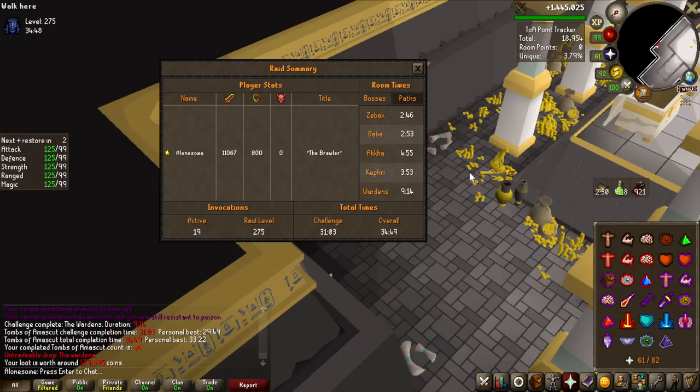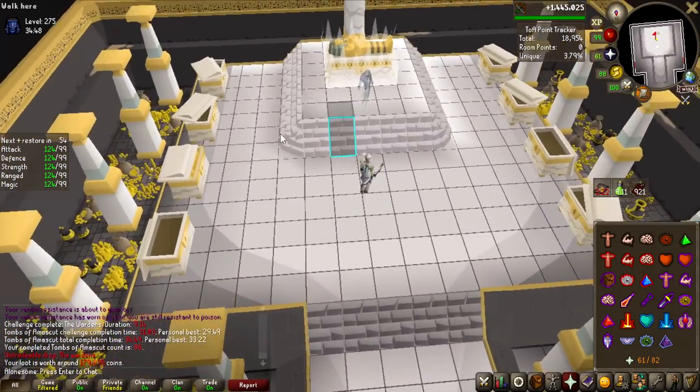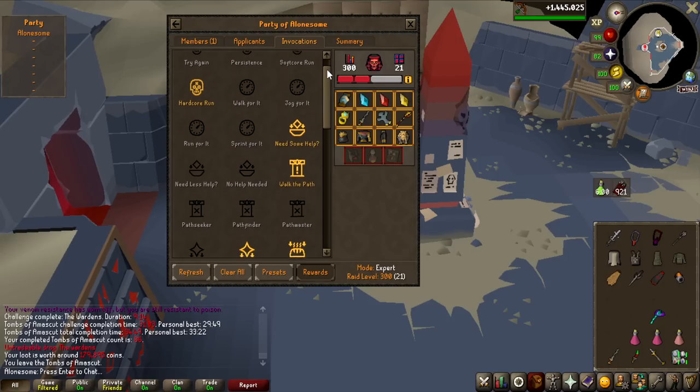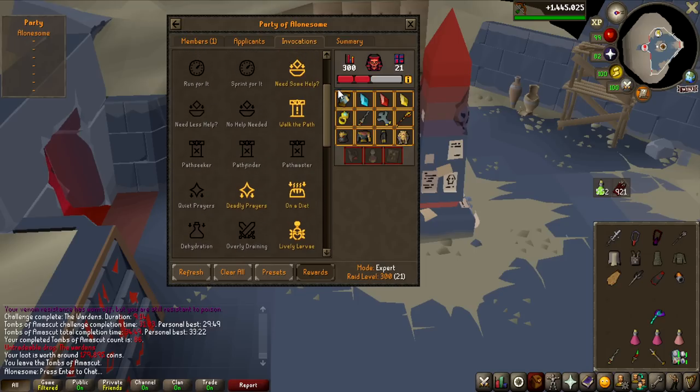The 3.79% purple chance was actually correct - it just felt high for 275, but 300 is 4.2% so that makes sense. Running a 300 here with a bit of a weird setup. The main thing is I have Dehydration deactivated. Usually when I have the Carious Partisan I have this activated so I only bring Restores in and only heal with the Partisan, but I do want to be able to use Ambrosias, especially for the last boss. If you have Dehydration on, you cannot use that.